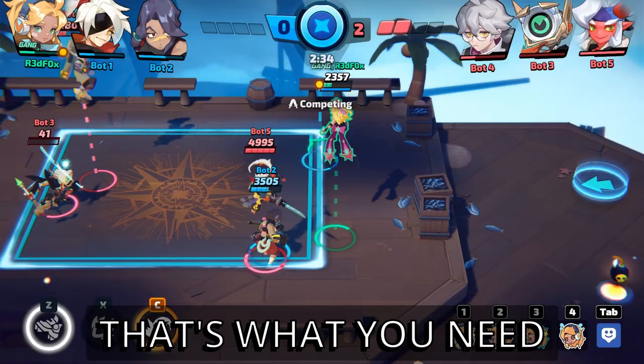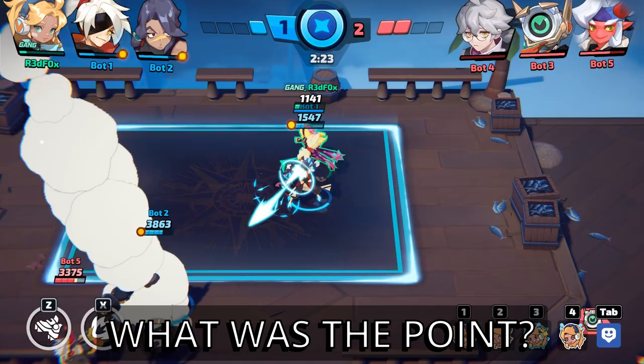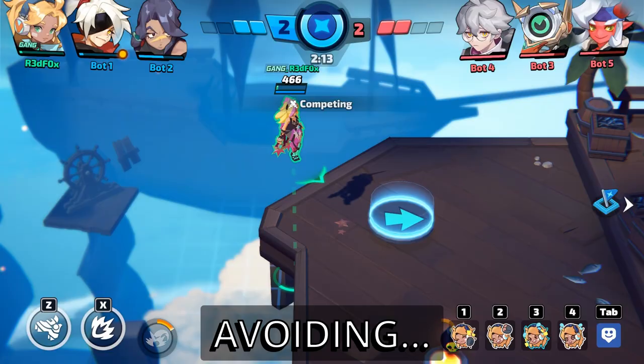Your main goal is to push back — that's what you need to do. You can go for kills, but try doing it inside the box. Because if you don't do it inside the box, then it's kind of all for nothing. Like all that HP loss — what was the point? If you can kill them while you're inside the box, it makes life so much easier, trust me.